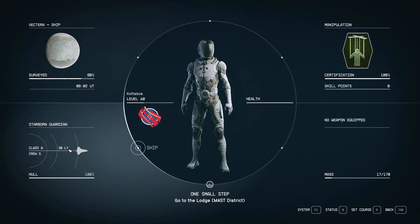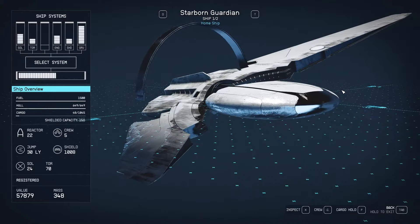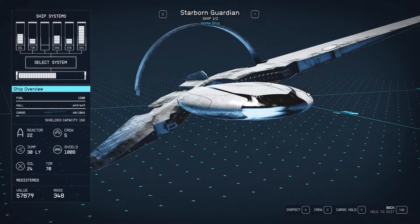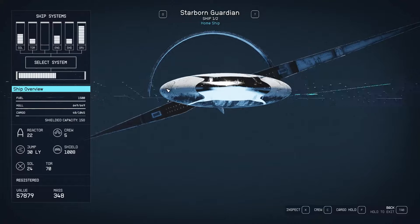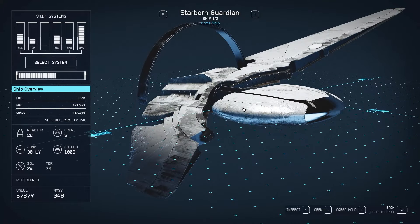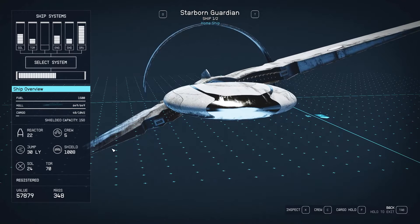What's the jump range? 30 light years — okay, comparable to mid-tier A and B class ships. Starborn Guardian. Look at how little cargo it has. Yeah, it's honestly not that great of a ship. I've never really cared for the styling — it looks weird and over-engineered to me. Stat-wise it's also not great. I have many better ships than this back in my old life.